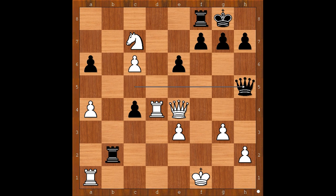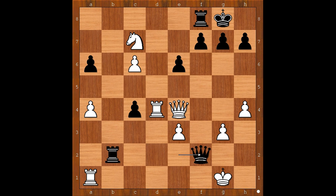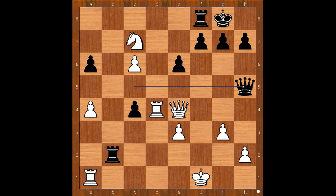And now queen to h5. White to move. Queen to g4 was played. If h4, then queen to e2 check, king to g1, queen to f2 check, king to h1, queen to h2 checkmate. Back to our game — queen to g4 was played. Queen takes pawn on h2. Queen to f3, just managing to defend the white king.